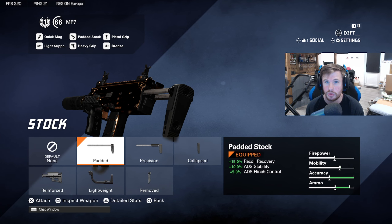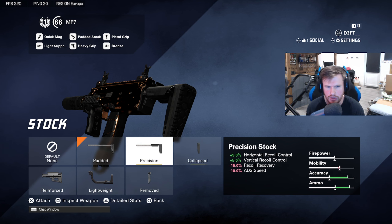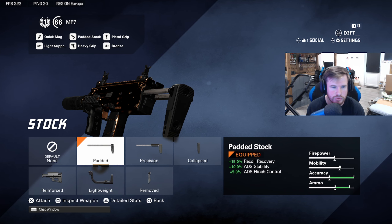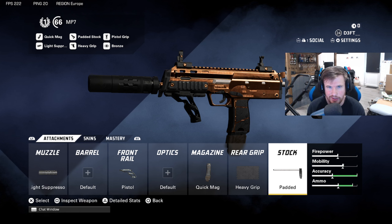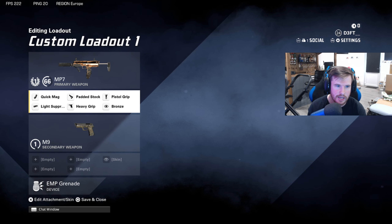We normally go for no stock or collapsed stock, but we've opted for the padded stock here. This will definitely help. SMGs at long range — you're probably still not going to kill anybody. It's super tough to kill people at long range, especially if they're full health with SMGs in this game. But up close it's got a nice balance of speed and accuracy. Try it out and enjoy the gameplay.